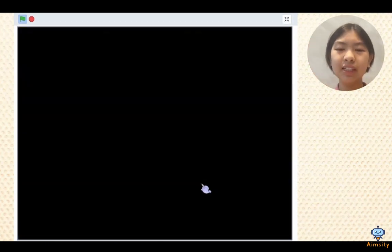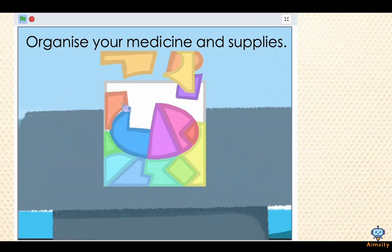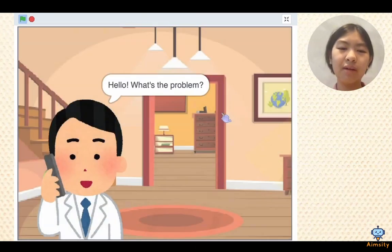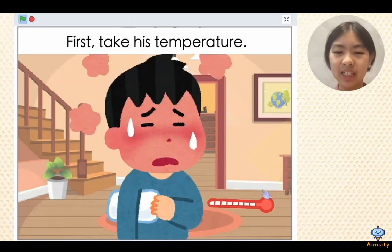The first minigame is a puzzle, where you have to organise your medicine. After you complete the puzzle, you will be taken to a patient who needs help with their fever by checking their temperature, giving a fever pack, etc. Make sure to do all the steps correctly and you will receive a little gift from your patient.